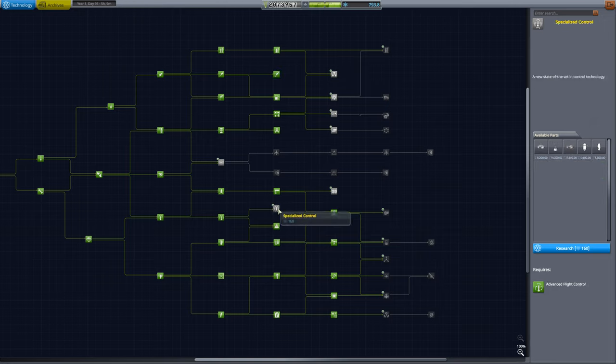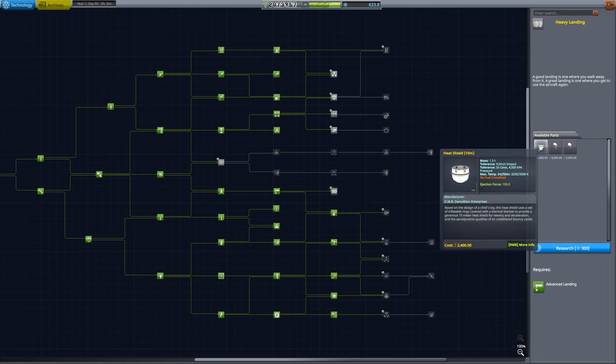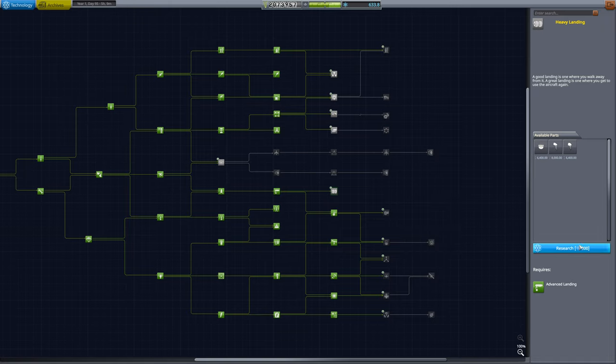What do we want to grab from here? We're getting fairly close to getting everything other than the techs that require a building upgrade. I wouldn't mind grabbing Precision Propulsion — getting us donuts, dumplings, getting us twitches. Let's research that. And Specialized Control for bigger reaction wheels? Not a terrible idea. Heavy Landing — if we're going to land on Eve, we'd want that inflatable heat shield. That's also fairly useful for Duna, just to increase drag. We'll grab that, and then nuclear propulsion for interplanetary missions.